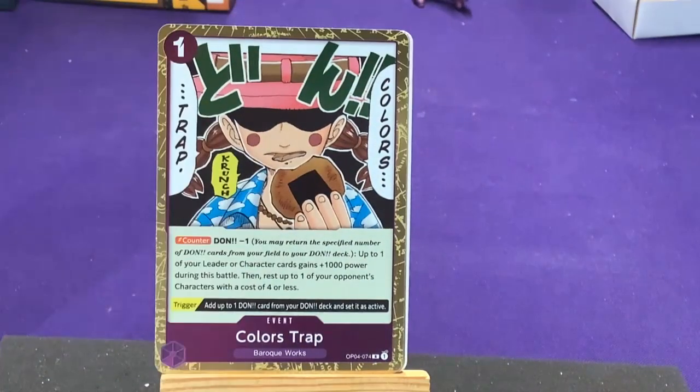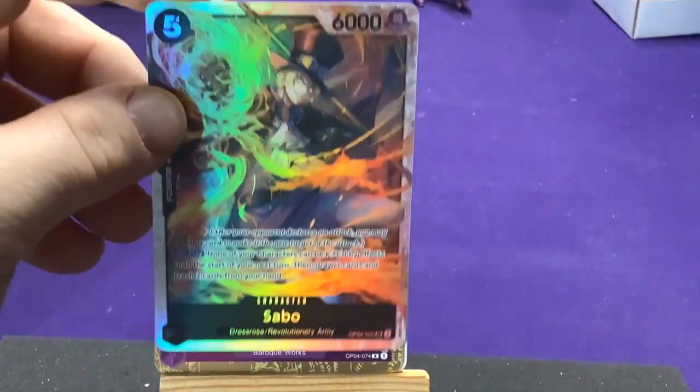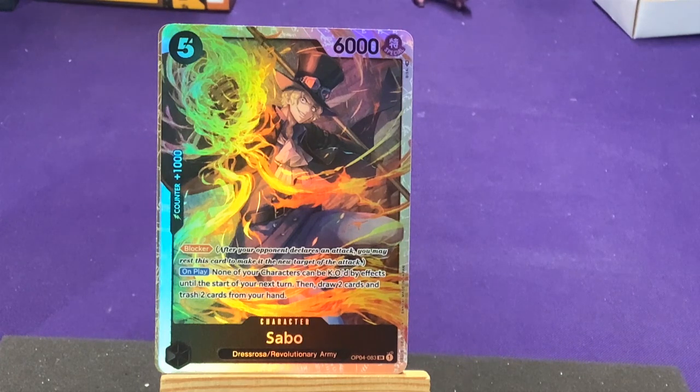Our rare card is Color Trap with Miss Golden Week. Color's Trap counter: Don minus one, up to one of your leader or characters gains 1,000 power during this battle, then rest up to one of your opponent's characters of cost four or less. Trigger: take a Don card from your Don deck instead as active. Then our other one is our first super rare — Sabo from Dressrosa and the Revolutionary Army! The Flame Flame Firefighter — Ace's power. On play: none of your characters can be KO'd by effects until the start of your next turn, then draw two cards and trash two cards from your hand. That's a cool effect — when you play him, he not only blocks but also protects all your other characters. Very cool. So that's our first super rare, one of ten.